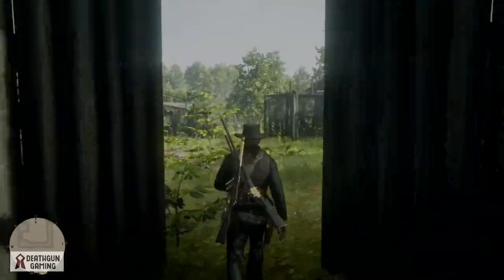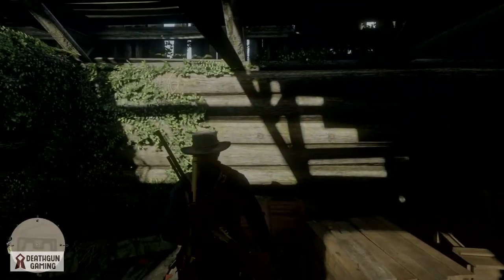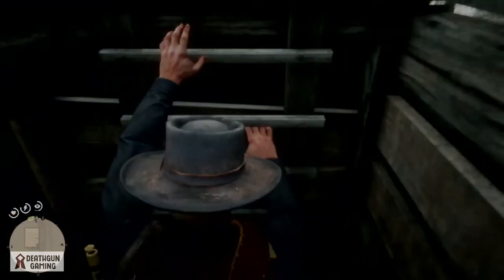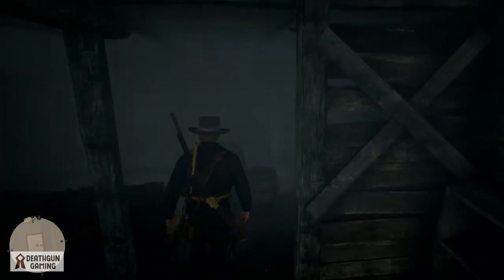Once we break into this awesome civil war base, you're going to find this little house. Come inside and you're going to see a small hole — you will want to crawl down into the secret basement. Here is where you're going to find your goodies. On top of these cool items you're going to find some other things inside, so pick them up.